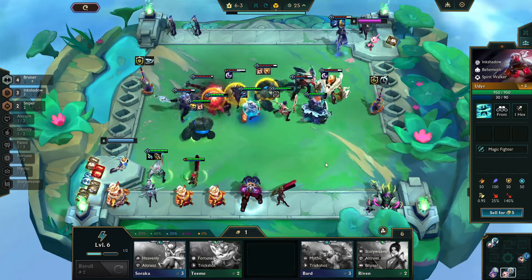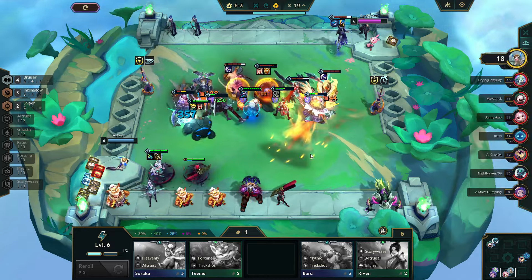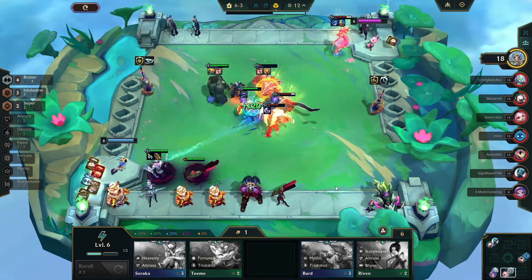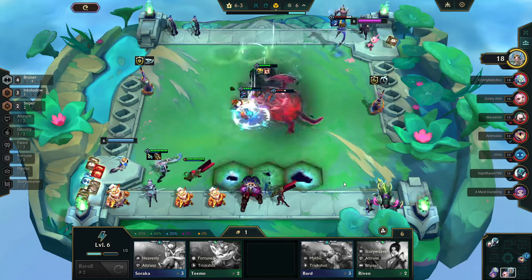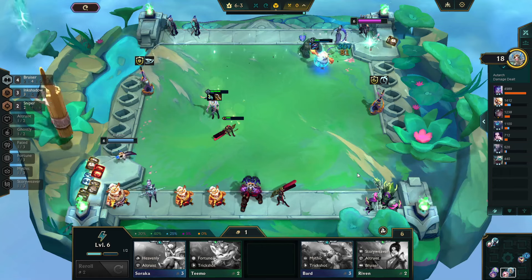The game decided to give us one of those idiotic encounters with a carousel that had five-costs on it, and I grab an Udyr. The plan's pretty much set into action now. We just have to add Udyr in at some point, give him a bruiser emblem, and let him go to town on the opposing teams.